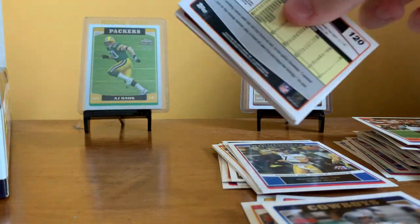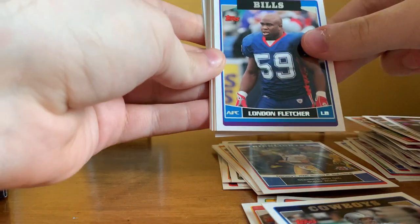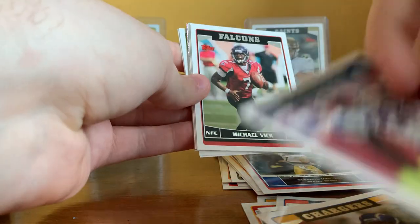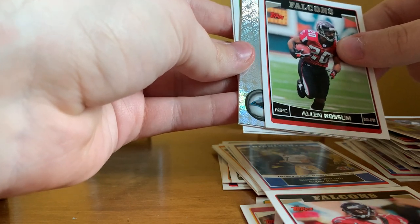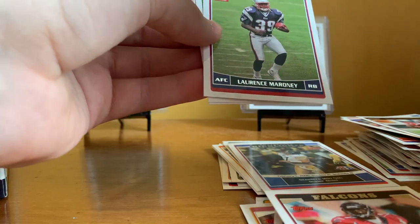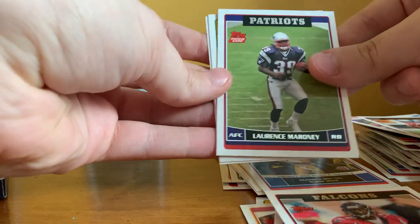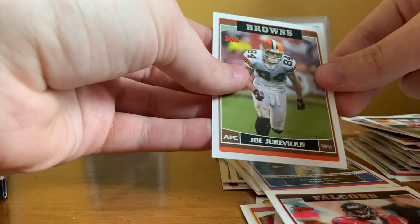I wonder how close to a full set I'll be after opening this box — that'll be fun to see. Pack seven: Brian Finneran, Rod Smith, London Fletcher, Antonio Gates, Corey Dillon, Michael Vick, Jerome Mathis, Alan Rossum. Oh, there's a really shiny card — Steve Smith 'Own the Game.' Man, that one's even more shiny — that looks like Panini Unparalleled. Lawrence Maroney rookie, Abdul Hodge rookie, and Joe Juravicious.